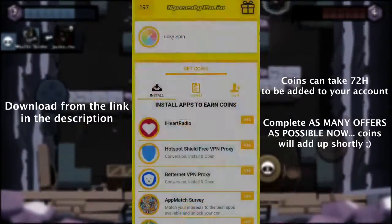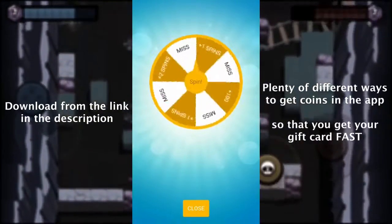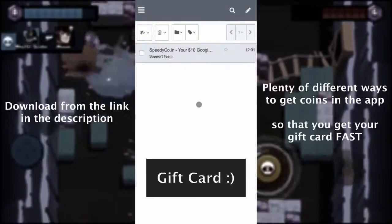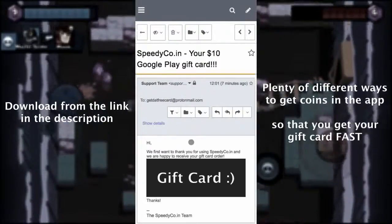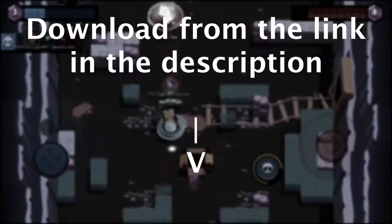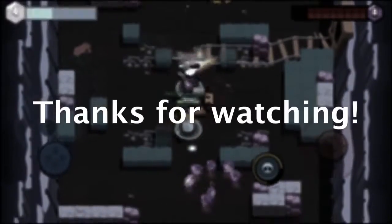Let's spin that wheel while the gift card arrives. One free spin a day to get extra coins. Let's check my emails now. And the gift card code is right here waiting for me. You then use that card to top up your player account from the platform you're playing on, and use it to purchase gems in the game.